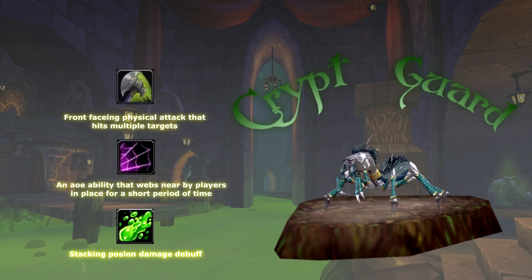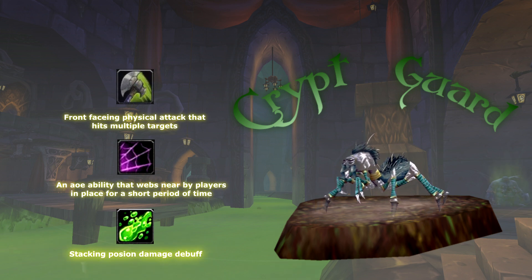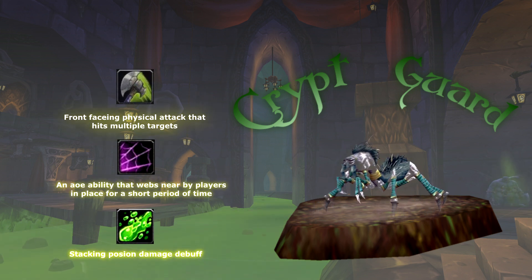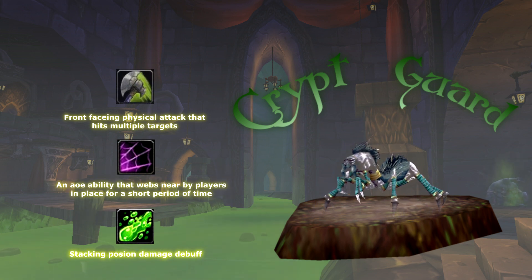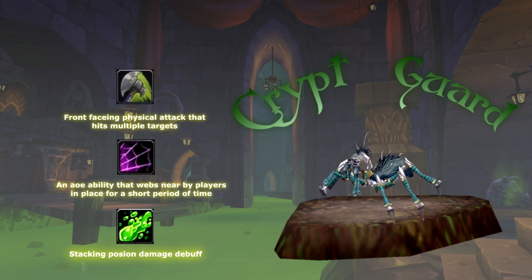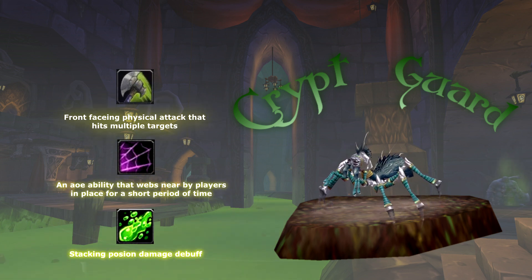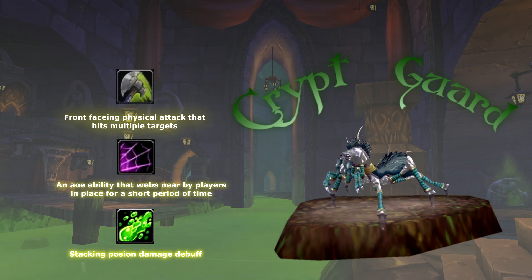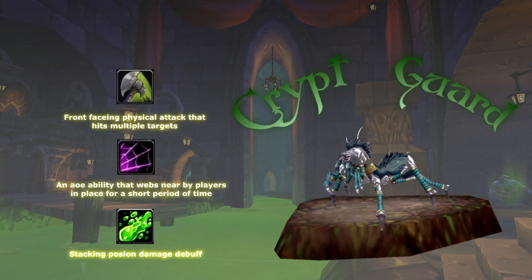The encounter begins with two Crypt Guard adds already spawned in the room with Anub'Rekhan. These Crypt Guards have the ability to cleave and will place a stacking poison DOT on whoever is tanking them. They also have an AOE webbing ability that applies to targets in close proximity. Once these Crypt Guards are defeated, within about 10 to 15 seconds Anub'Rekhan will cause their corpses to explode, spawning about 10 scarabs that will start attacking people.